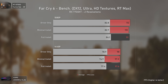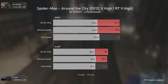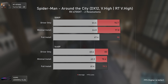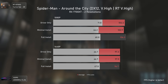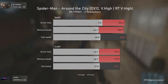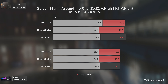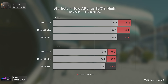Spider-Man Remastered is one of the most CPU and RAM dependent games out there. It seems the full installation is superior here, delivering slightly higher FPS on the RX 6700 XT. The same happens with the RX 7700 XT, where the full installation delivers better averages but lower 1% lows compared to driver only, with the minimal installation being oddly slightly slower.